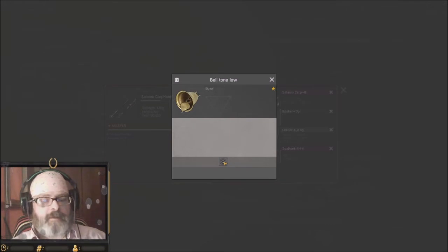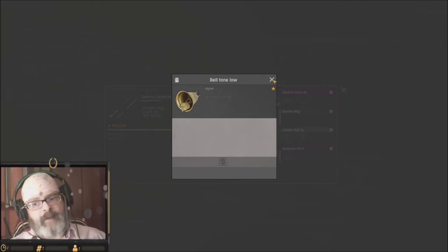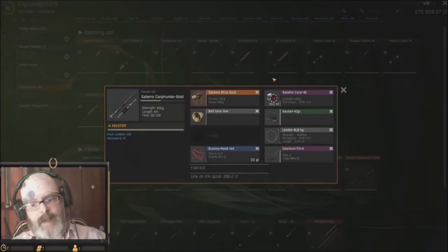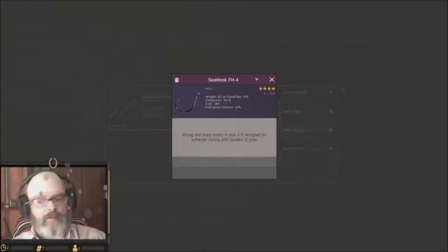Bells are not considered consumables, and only non-consumables can be sold. If I were to sell this bell, I'd get 525 silver back — but I'm not going to sell it because I need it. You cannot sell consumables, which includes baskets, sinkers, bait, and hooks — hooks are consumables.